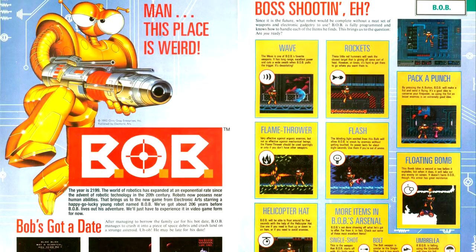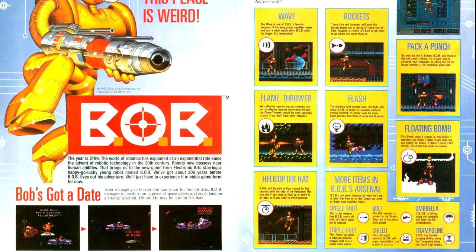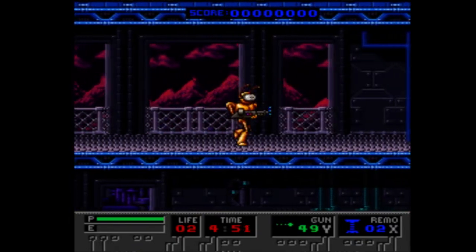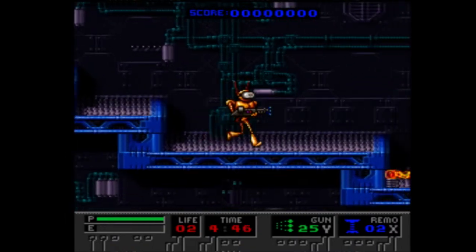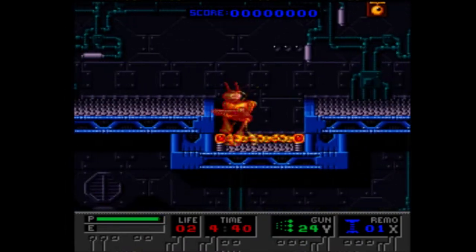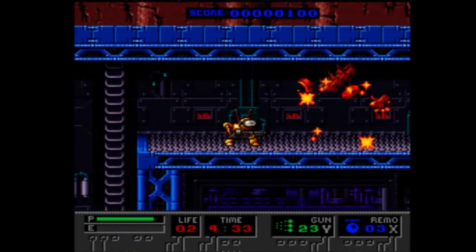First game in the SNES section this issue is Bob, a run-and-gun action platformer. We have information on the power-ups and maps of each of the first six stages. Bob is a very deliberate platformer — movements have some very real weight to them. The controls are simple, but they work well for this type of game. The world has a real sense of character to it, and Bob, with his semi-insectoid head and his quips at the start of each level and with each death, has some very real flair to him.